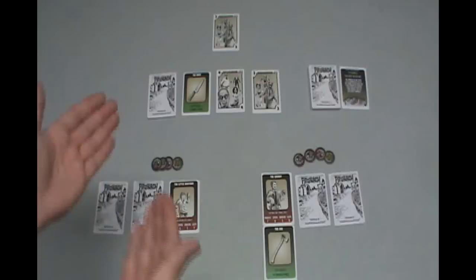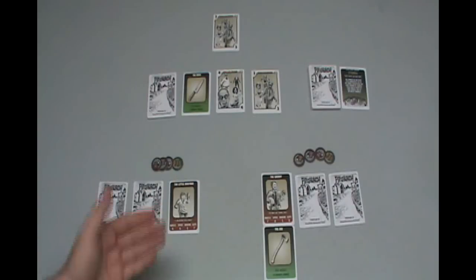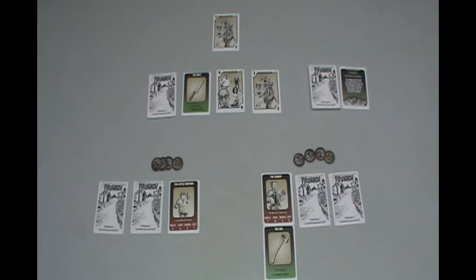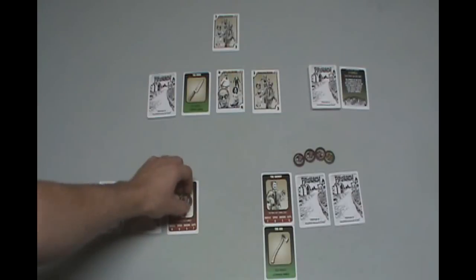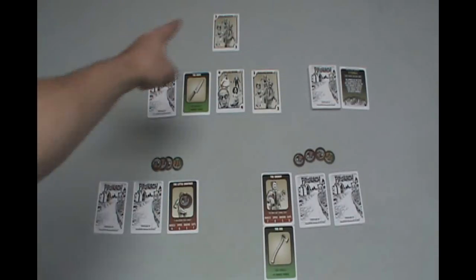Then the other player can take his turn. It's another zombie revealed. The little brother, with only a muscle of 4, is not really all that strong, so taking that knife might not be the best idea because he could reveal a zombie, which would activate a three card zombie and give the zombie master a pretty heavy advantage at this point in the game. So the little brother is going to rest — he takes two spoints and puts them on his character. Spoints are very important in this game, so when you have the chance to rest, it's a very good idea to do so.